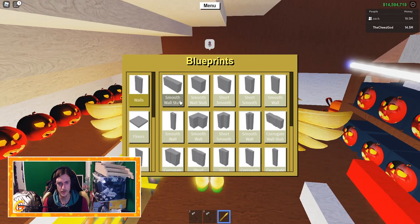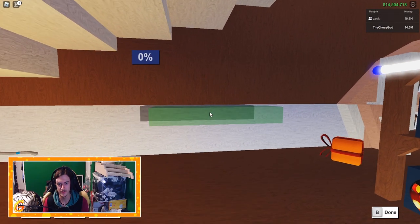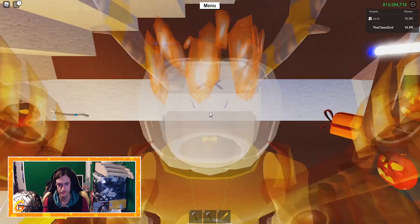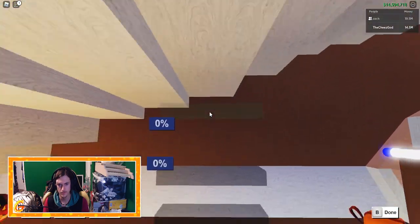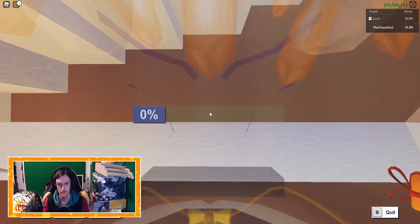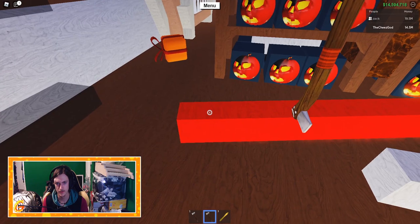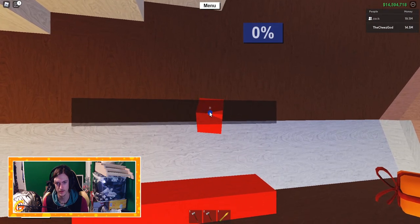Alright, so first of all we're going to start with a smooth wall, a little smooth wall like that - we're going to place it here. Also we can place another one there, and another one on the top here. There we go. And this one we're going to make red, red, and red.